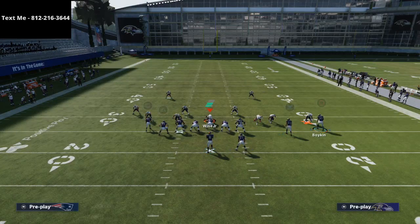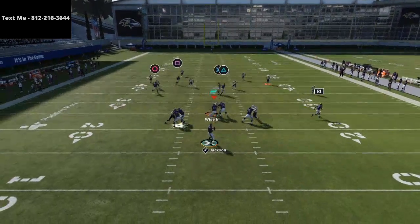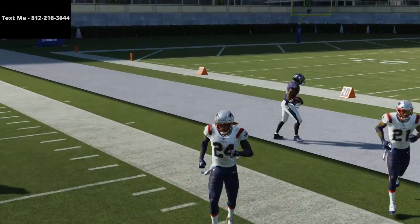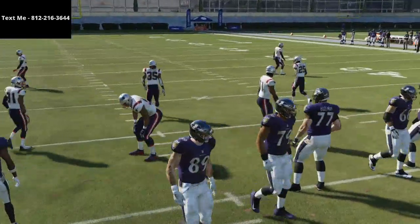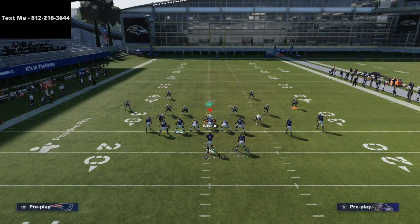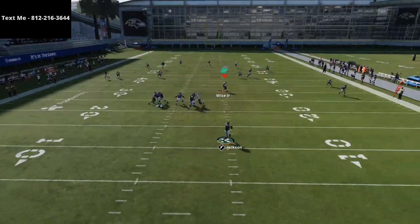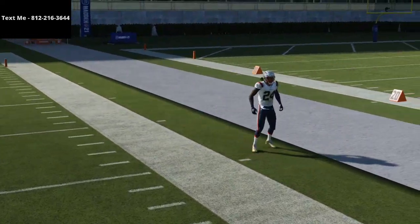I do oftentimes motion Boykin over to kind of create a little compressed bunch type of feel. If you're on the left hash, that's another thing you'd want — it's going to give you a little more space. There are things you can do to make this beat Cover Four and Cover Three, but primarily I just wanted to show you how this beats man-to-man, specifically the meta man-to-man defense. You see a lot of people using the PA Post Shot from Tennessee — this is a version of that you can utilize. It's not as good, but it's still effective.